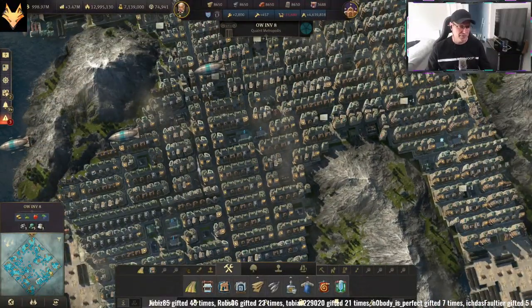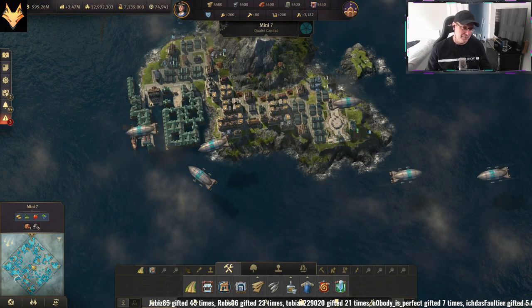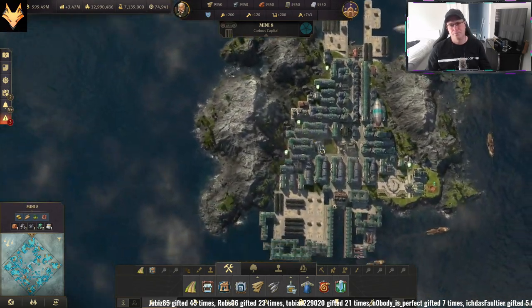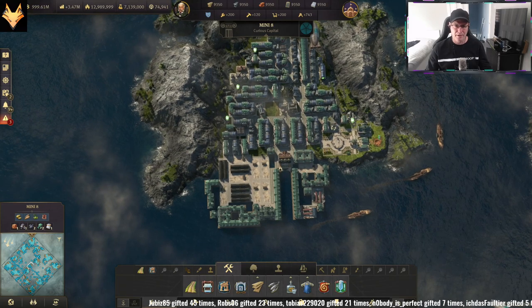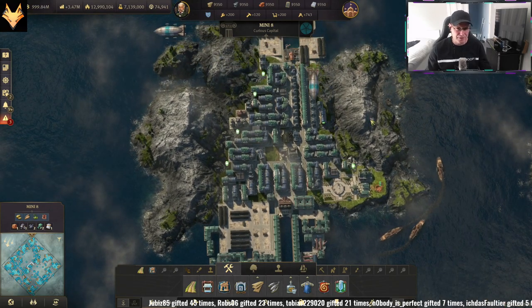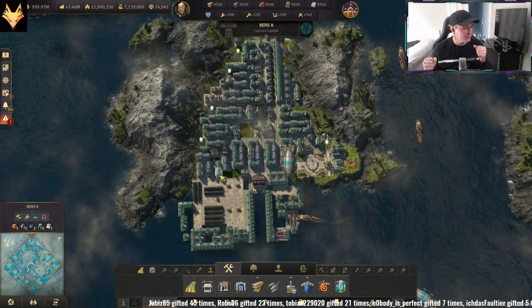What you need: you need a large island and then you need to pair it with a small island. The reason you want to pair it with a small island is because you're not going to have that many houses on the small island, and the arbitrage that you do between the two will generate enough cabs to supply both islands.